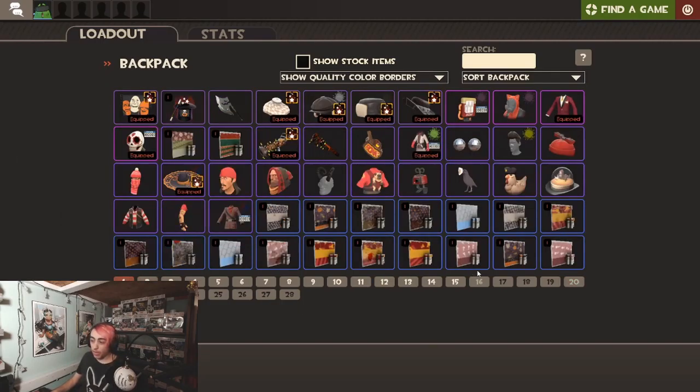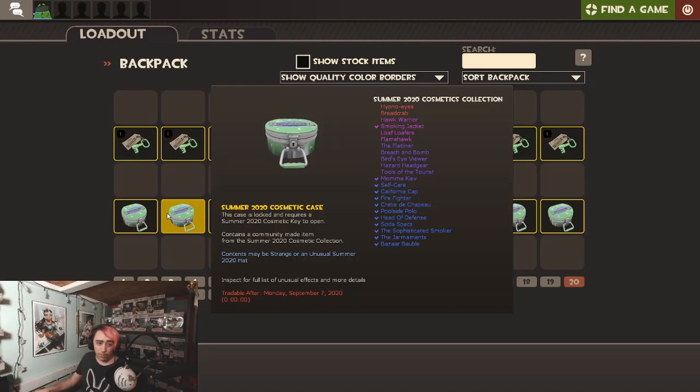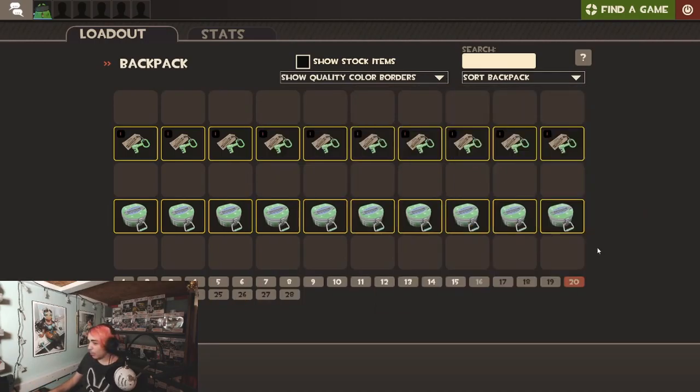So without further ado, we are gonna be unboxing 10 crates. I'm not sure what I'm gonna get. I'm probably gonna get something whack, probably something weird too. I don't know what we're gonna do, but anyway we're just gonna get on with it. No more delaying. Let's see what we get.